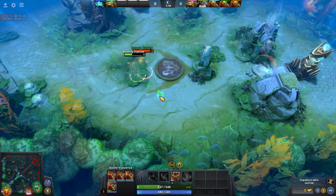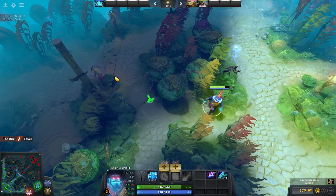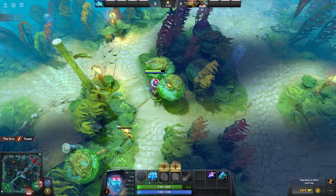Have you ever walked as a support at nighttime in a completely hidden location and then a random range creep aggro'd to you? When that happens, you were either not that hidden because the creeps revealed you as they were strolling there, or maybe there was vision revealing you — maybe a ward, maybe an invisible hero.